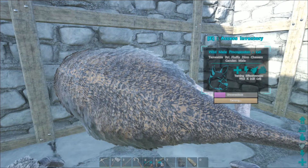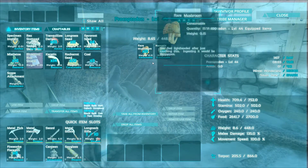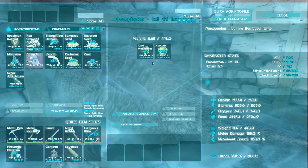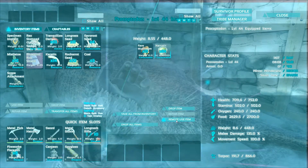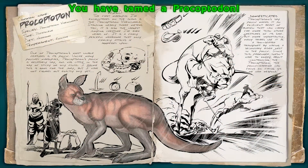All said and done, it took 16 mushrooms total for this one to tame out. And it took us 15 narcotic to keep it subdued while we were waiting. I think I'm actually going to go ahead and drop a few more on it just to be safe because the torpor was getting really low.